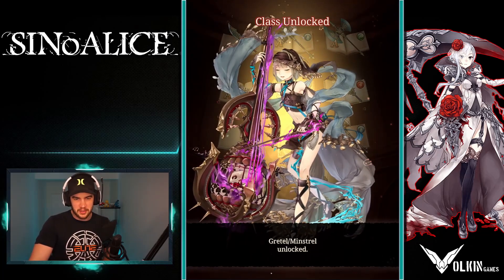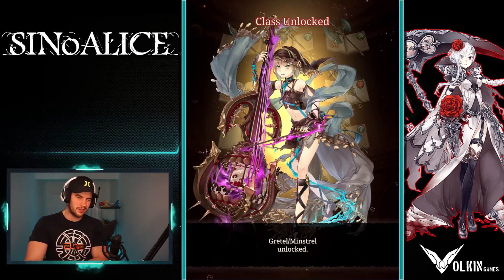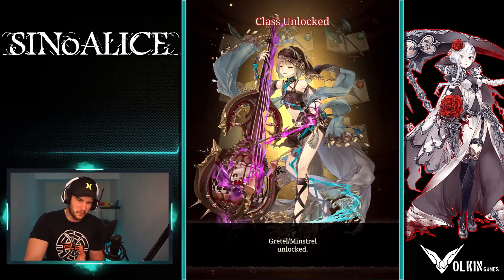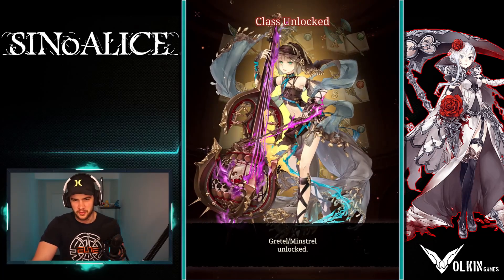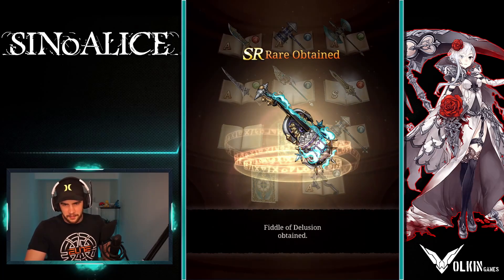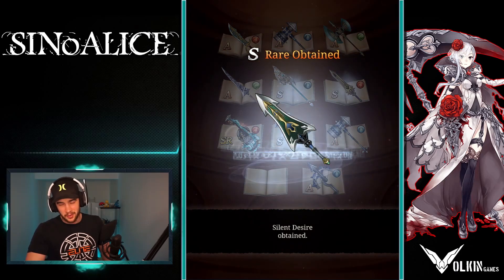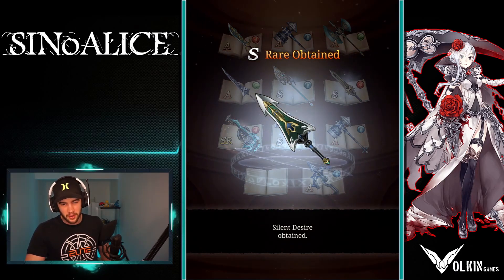So I went for two classes unlocked. You can go for one if you want. We'll have a look at the draw list anyway. It's also going to show you the weapon you unlocked at the same time. If you can get two classes unlocked, that's pretty premium.